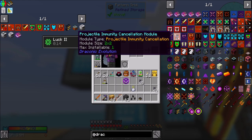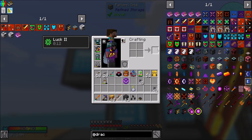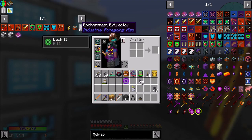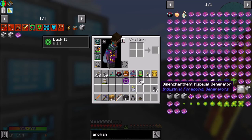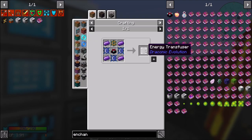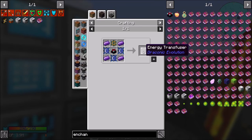You guys saw it. I can also make it so I can shoot these dudes. What I want to do today is play with enchantments - make all this enchantment stuff. I don't think there's much else in the pack enchanting-wise, unless we get into Botania with the mana enchanter. You can also make the Energy Transfuser from Draconic Evolution - I don't even know what that is. Now I just want to make it to see. I'm exceedingly curious.